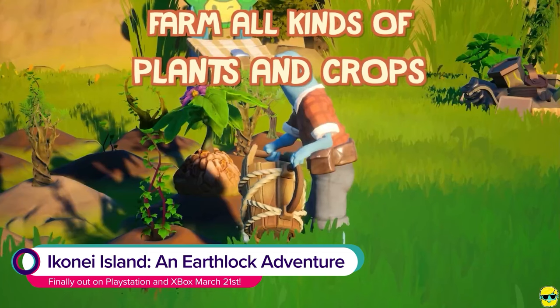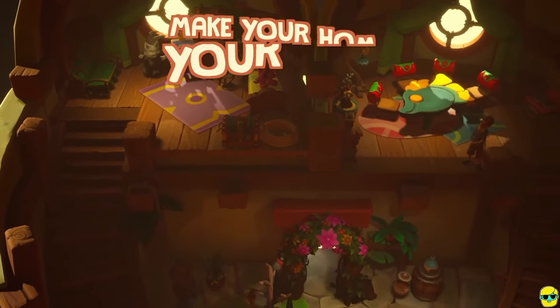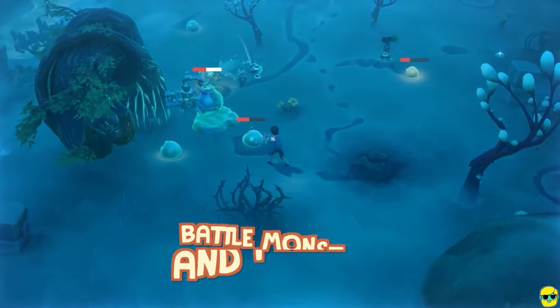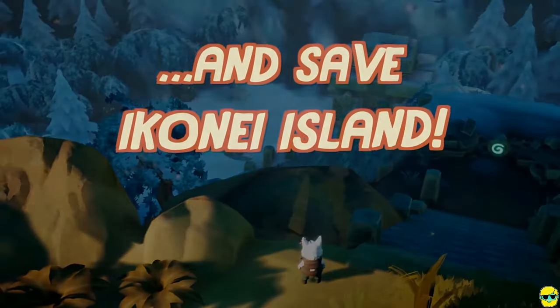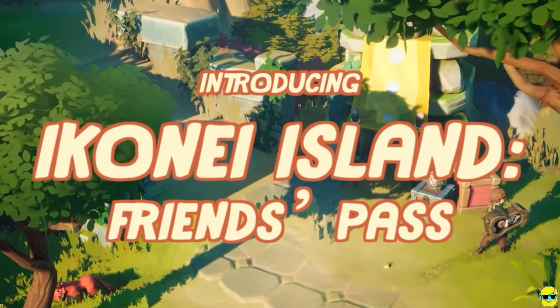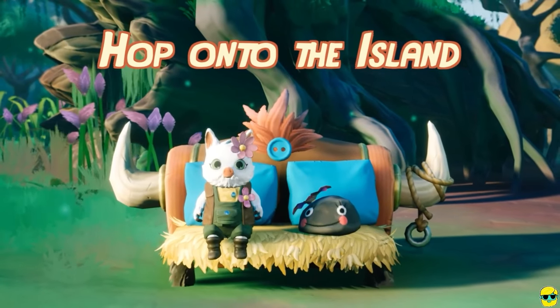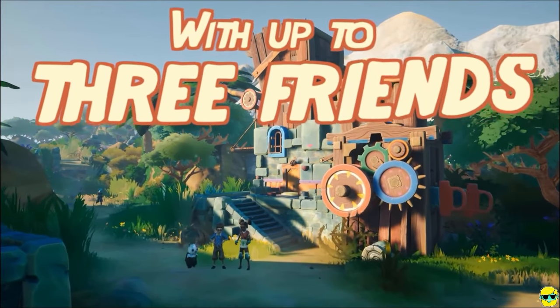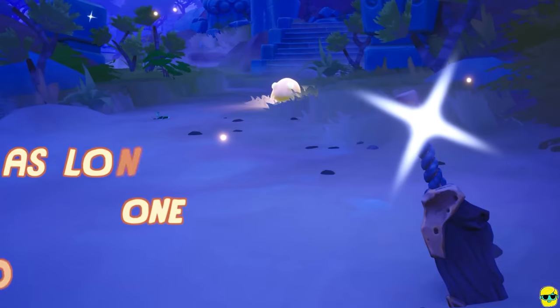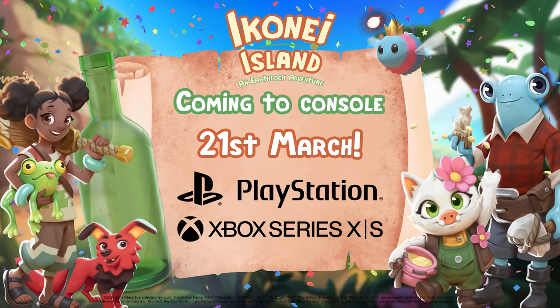Let me interrupt the video for a moment to talk about Iconi Island, an Earthlock adventure. This is a game I played previously on the channel, checking out an earlier version of it on PC. And now, on March 21st, there's a Blooming Beginnings 1.5.0 update on Steam and Epic Store that includes a completely new onboarding flow with a new guidance system, as well as changes to some of the earlier quests. The game is now also coming to PlayStation and Xbox on March 21st. It's a super cute and charming title, and it's also multiplayer. Back to the video.